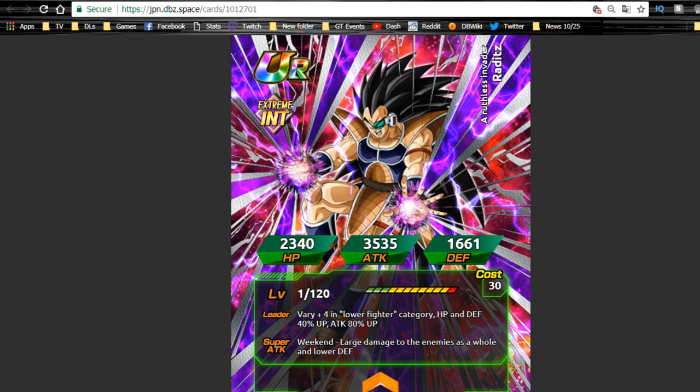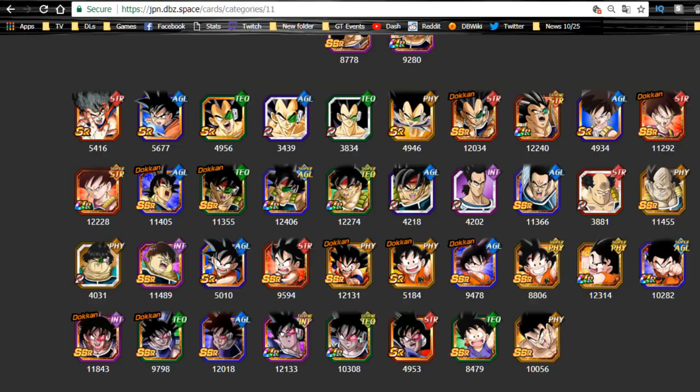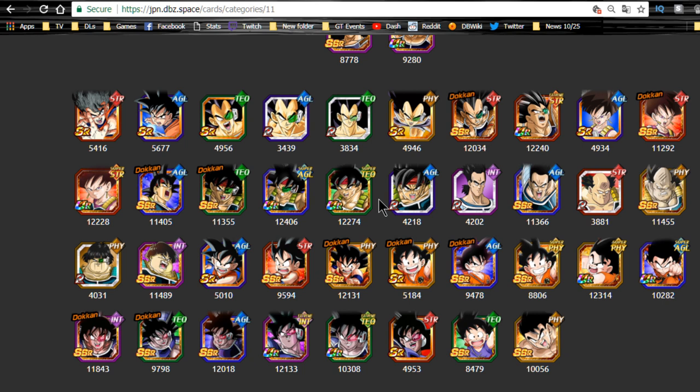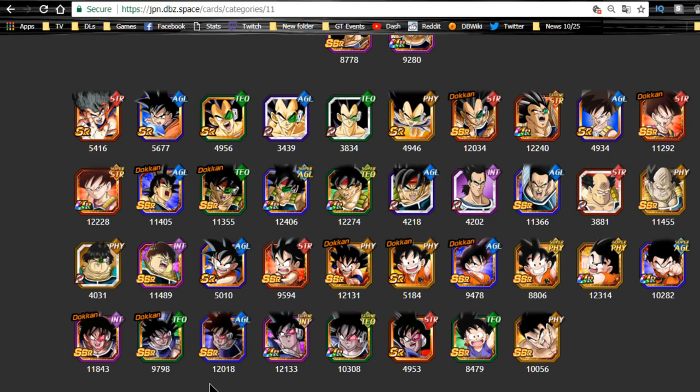Honestly I don't see him being very viable. The Low Class Warrior category really only has Bardock and his team, base form Goku, Raditz, Kid Goku, and Turles — not a lot there. I guess you could run him as a leader for a Great Ape team since all the Great Apes happen to be low class warriors, but I'll do a team building guide on it when it's available on Dokkan Battle Builder.